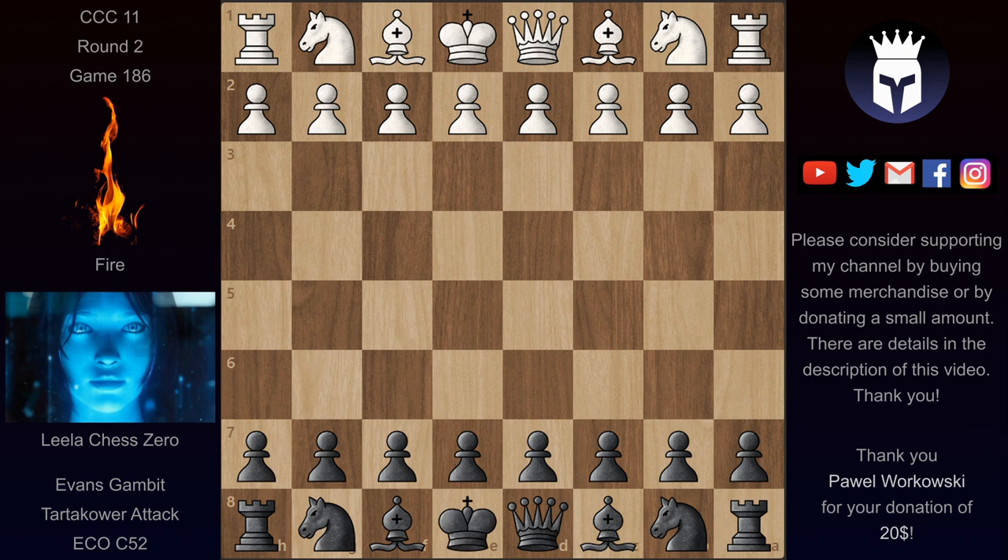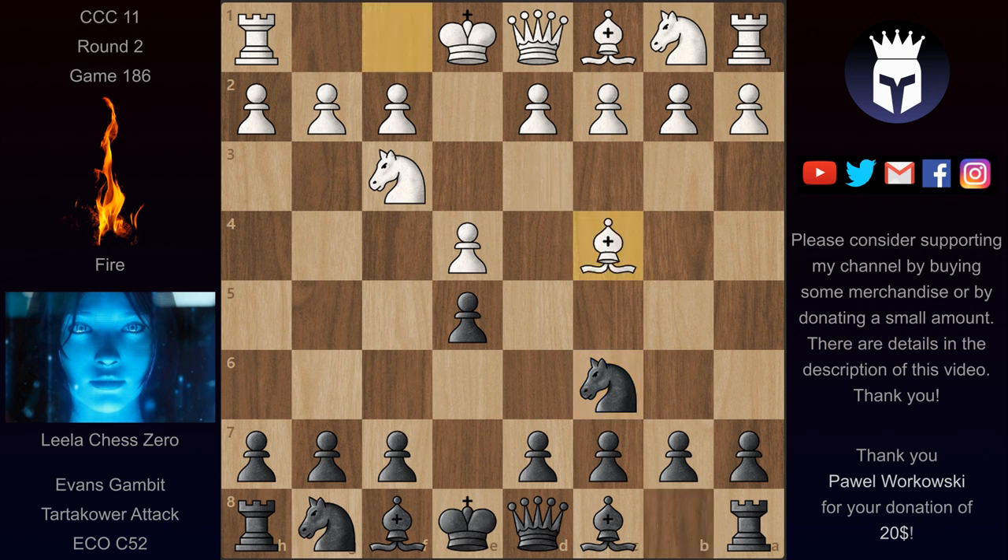With the black pieces we have e4, e5, Nf3, Nc6, and Bc4 — so we have an Italian game. Black has a couple of choices: Nf6, the two knights defense, or the Hungarian defense with Be7. Or if someone is really adventurous, the Russo gambit with f5. In this game we have the Gioco Piano — the quiet game — with Bc5. And here white plays the Evans Gambit with b4.